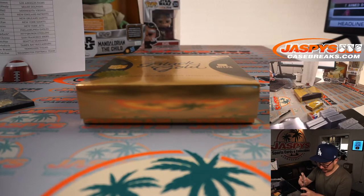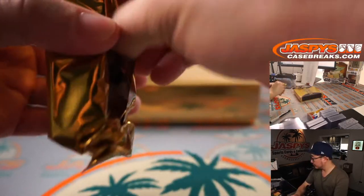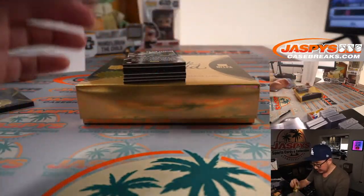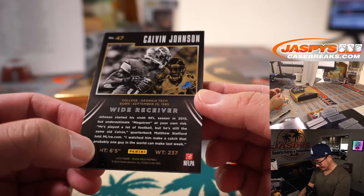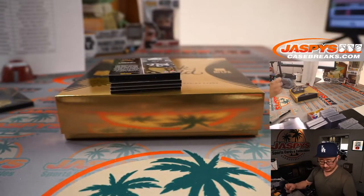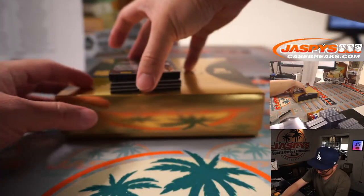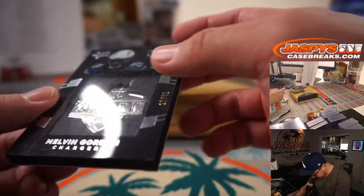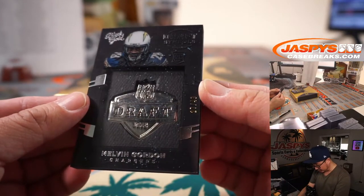Nice, couple of nice rookie autos popping there, especially that Amari Cooper. And the last pack here — we got Calvin Johnson to 199. What a beast: 6'5", 237 pounds. Speed, hands — pretty great. This one will go to Jason and the Lions. We got Melvin Gordon with some... I don't know what happened there, you see that little blue sprinkled on there? Got some blue on there, 27 out of 49.